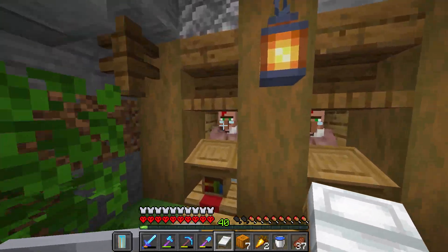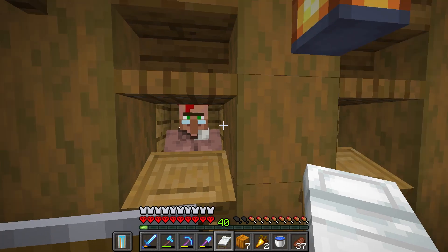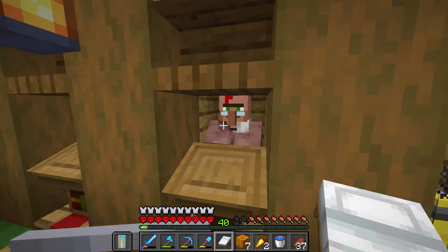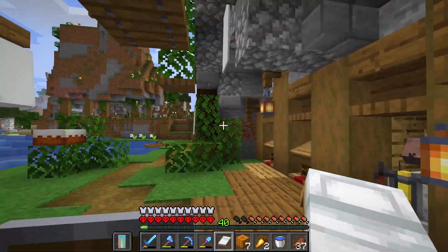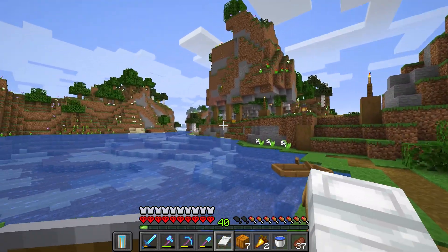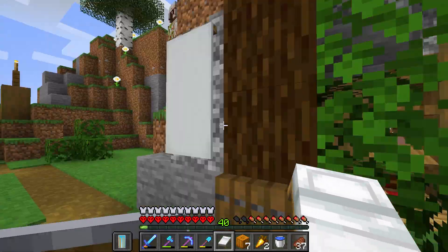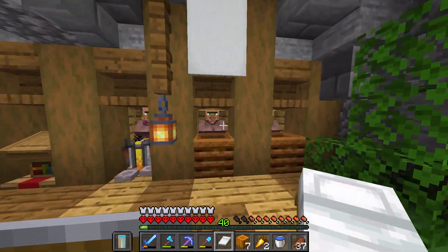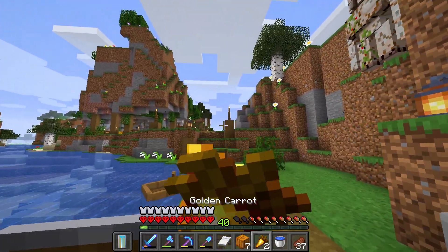I do have a fella that will trade me emeralds for paper, which is really nice because it gets us more mending books. Then as we go, we'll hopefully have villager halls where we have more villagers in this area — maybe even added over here in some form or fashion, maybe against the walls of the melon farm — so we can trade. Trading is kind of crazy.